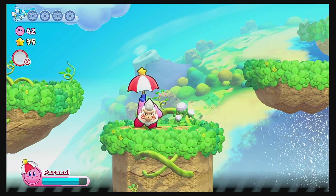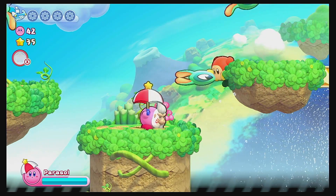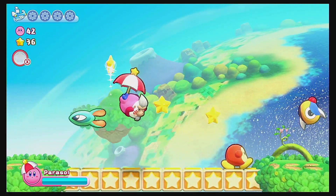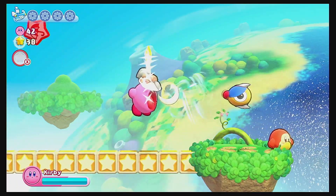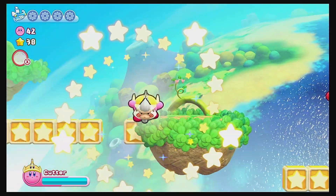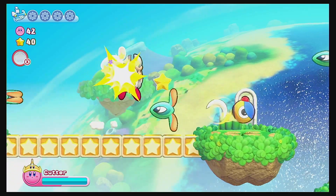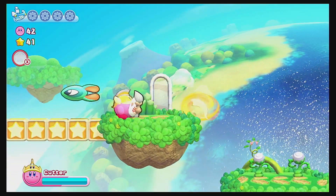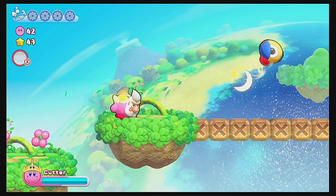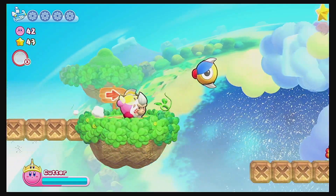I actually wanted sword, but we could use parasol — it's actually going to be quite useful because we can float down very slowly in case we fall. Of course we do have floating. I wonder if this will give us cutter... I knew it. I'm not too sure why cutter would be useful here. Now I need to keep my eye out for any energy spheres, but I'm not seeing any good spots they could have hidden some — unless they're going to hide some in the air. That's a possibility.